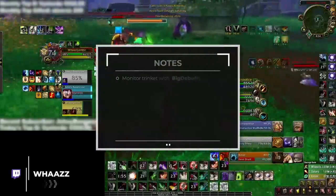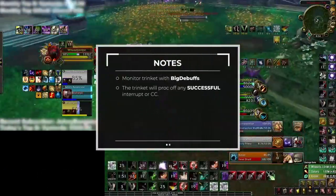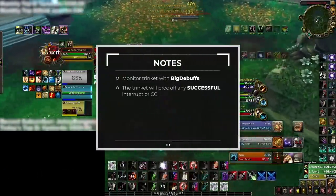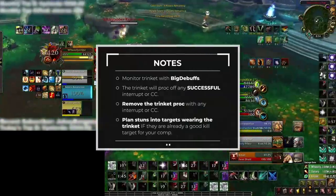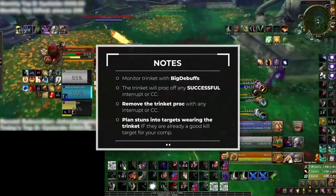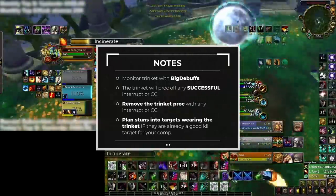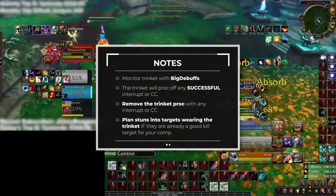So just to recap: make sure to monitor BigDebuffs to know when the trinket is procced, keeping in mind that it will activate after any successful interrupt or CC, including root effects. Then, in order to remove its effect, any CC spell or interrupt — regardless of whether it actually stops a cast — will cause the buff to go away. It can be quite frustrating to deal with at first, but we anticipate it will be nerfed eventually with some sort of internal cooldown added.